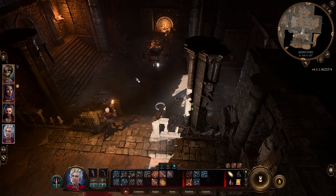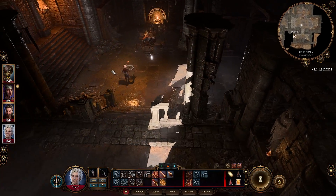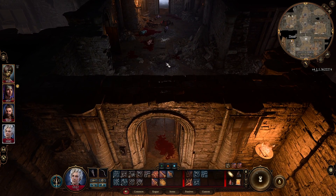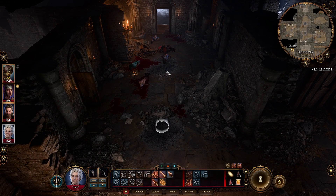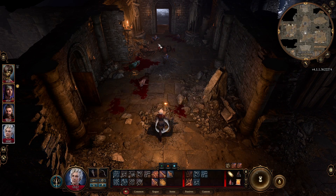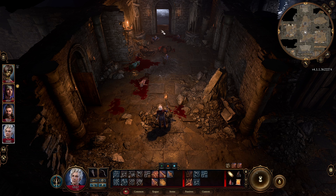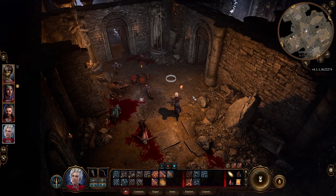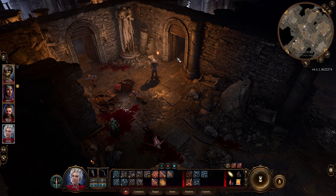Come over here to the left and push the lever — it will open the area. Here are the enemies. You can use the barrels with oil: put the barrels over here, get the enemies near them, shoot the barrels and they all die. That's a little trick. Then you come to this door, which is very important.